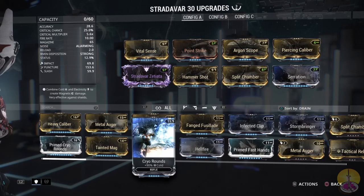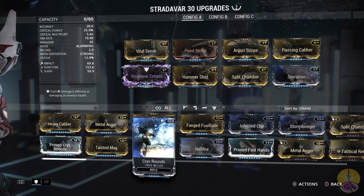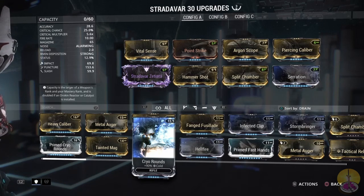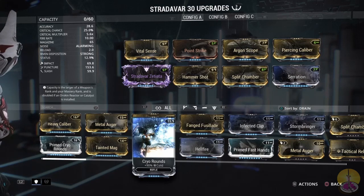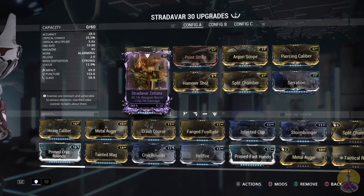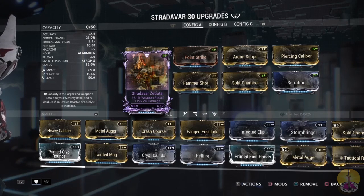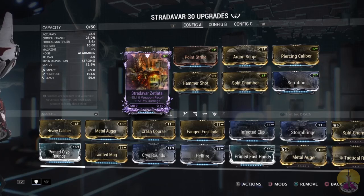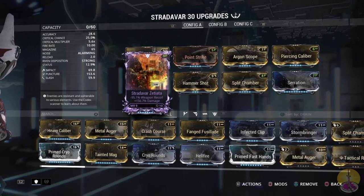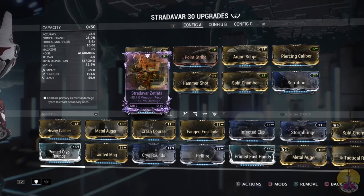Then I got critical damage with Vital Sense and Hammer Shot, which also slightly increases status. So my critical chance should be sitting around the 50–60% range, since I don't have Critical Delay this time around. Status should be around the 20–22% range. I'm not going for an elemental build here. For my Riven mod, I got a pretty decent one: negative 95% weapon recoil, so weapon recoil is non-existent. And then 156% more damage, which is almost another Serration on top. I had to roll it four times for this result.